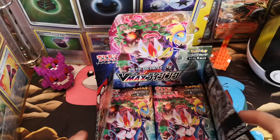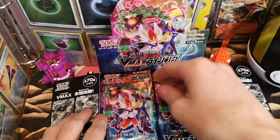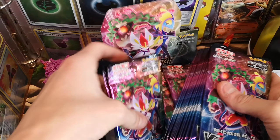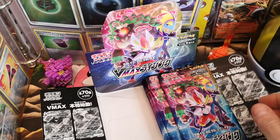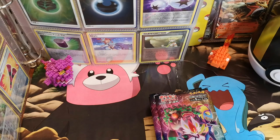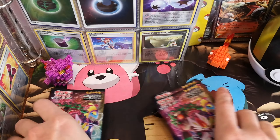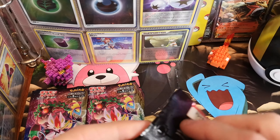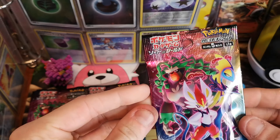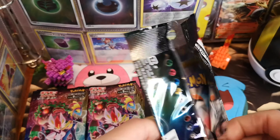So there we go, we've got it open. Let's get the packs out. Let's get them all out and move the box out of the way so it's not taking up a lot of space. Is it 30 packs? So let's take this pack. Who's on the front? It's all the starters — Cinderace, Gorillaboom and Inteleon.